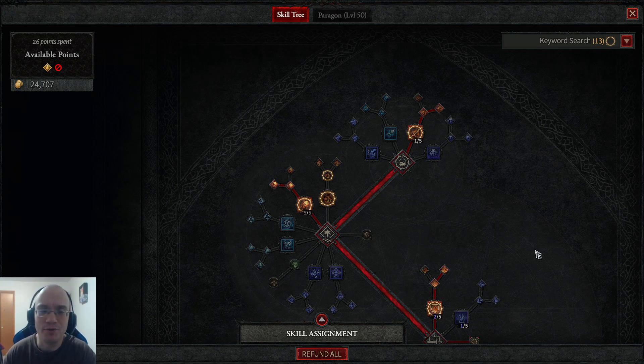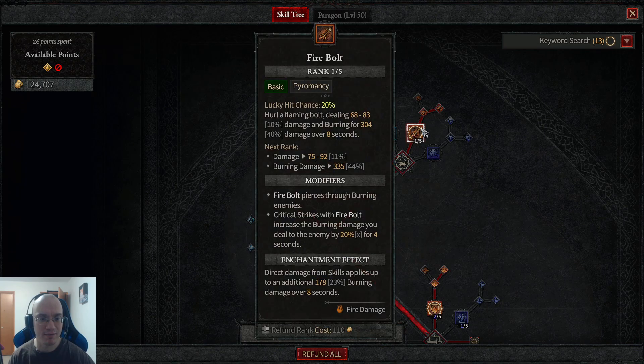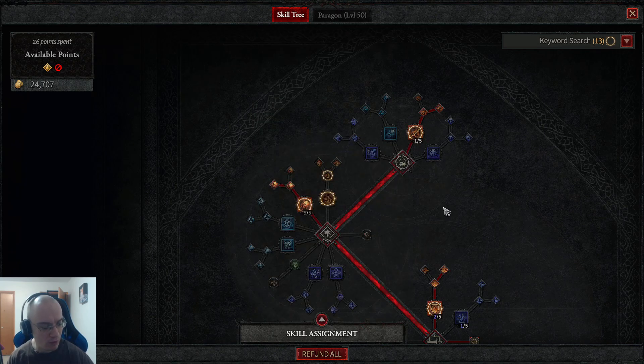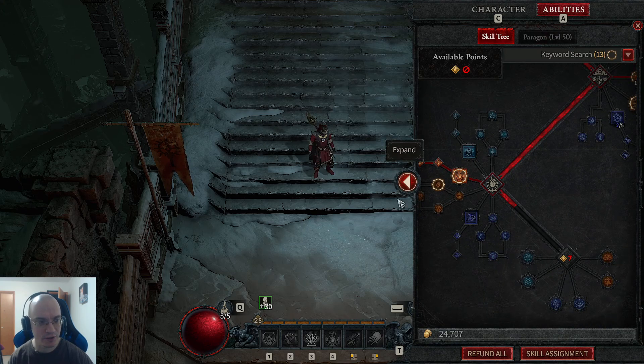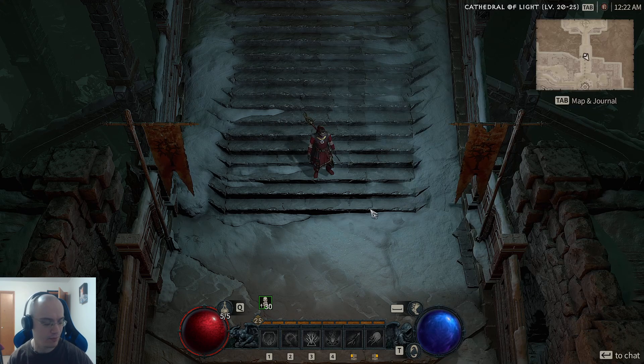I'm going to give you two build examples. In this case, I'm going to go over the path that I took with my wizard — a fire wizard, to be exact.